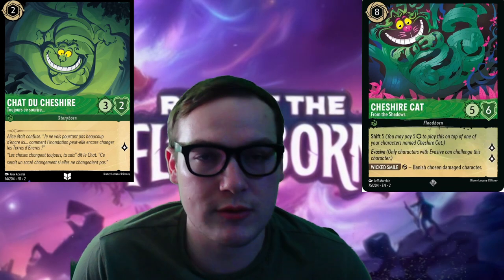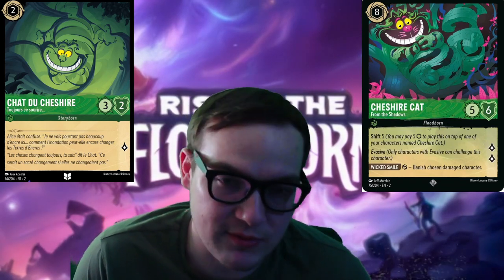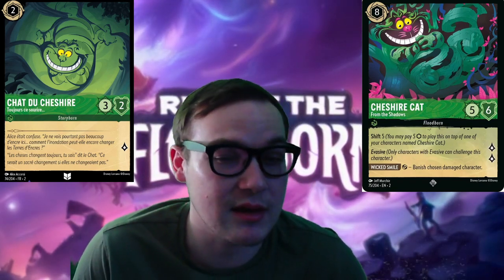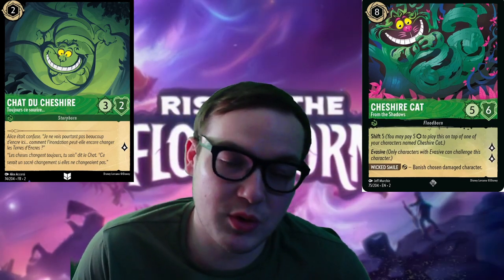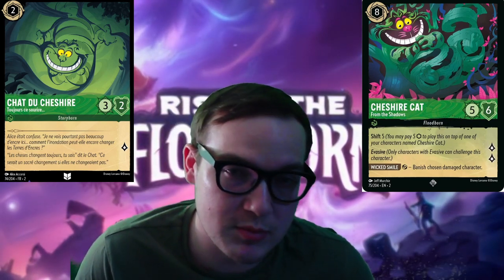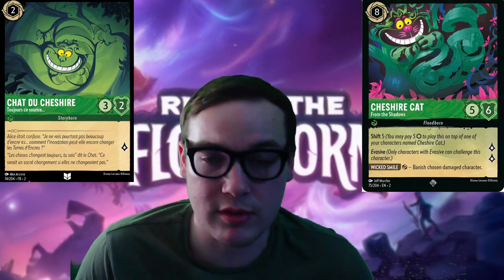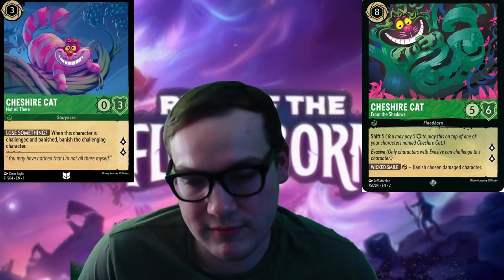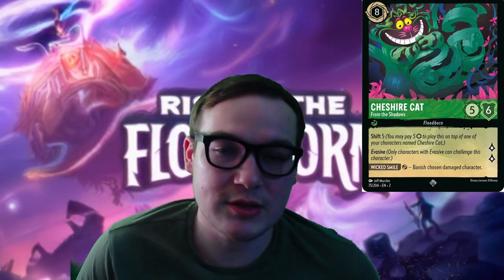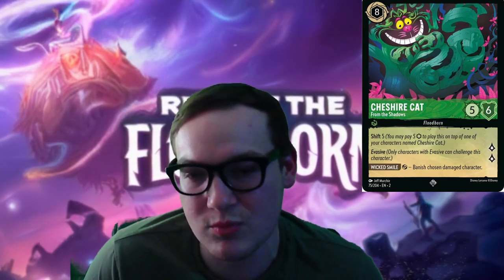I'd like to go over the shifts available to Cheshire Cat. The three-cost inkable Cheshire Cat with three strength and two willpower from Rise of the Floodborn is an excellent shift target. The step up to three strength and four willpower while paying five for them isn't absurd, and questing for two lore is good, but isn't that great considering you were only questing for one before. Another thing to consider is shifting onto the existing three-cost, zero-cost version with three strength — you'd lose the effect of vanishing a character that challenged and defeated this character, which is kind of significant.